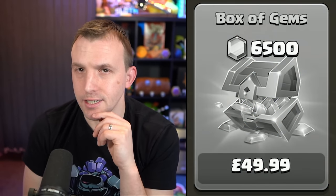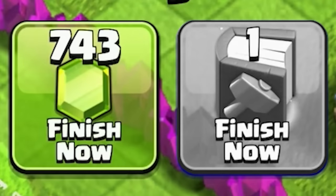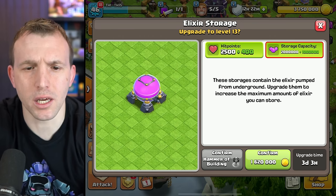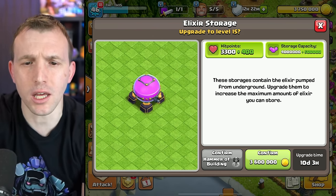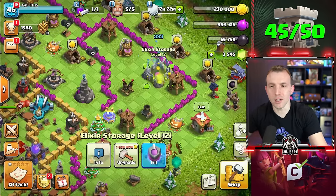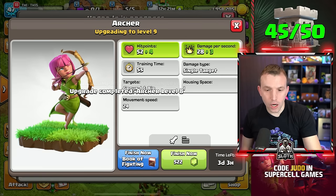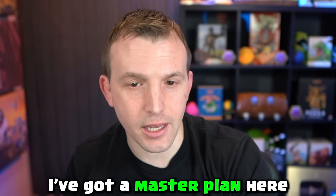I got the $49.99 — purchase successful. I upgraded the storage: 700 gems, or a book of building. A book of building is actually more expensive than that! Going from level 12 to 13 gives an extra 1 million capacity; 14 to 15 only gives half a million. So if I upgrade this one as well, all of that just so I could use one rune of elixir — that will allow me to upgrade the Barbarian and the Archer both to level 9.